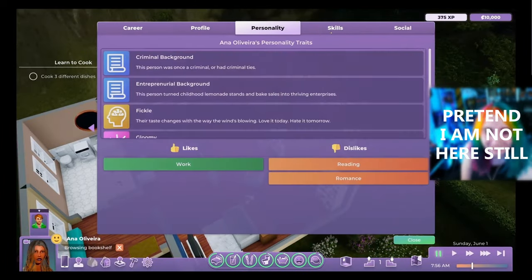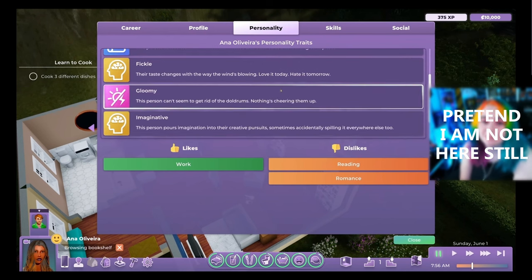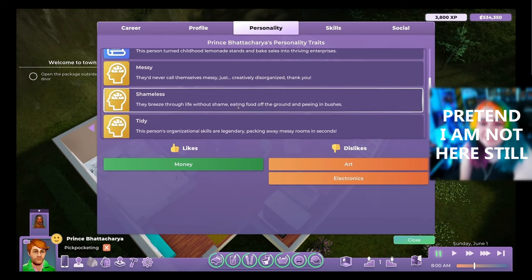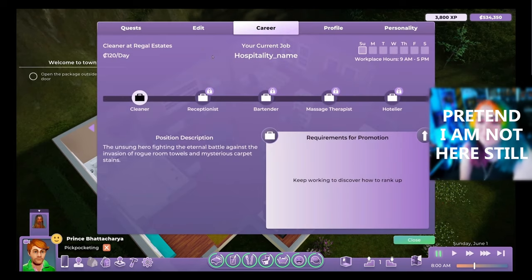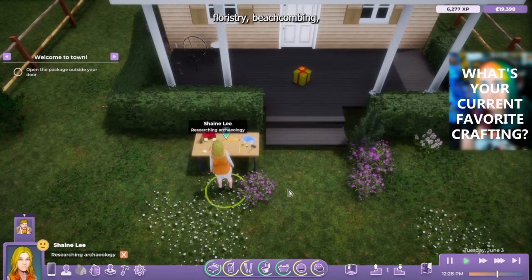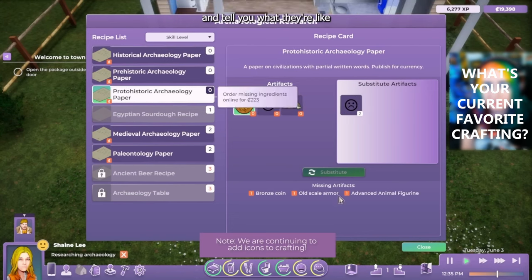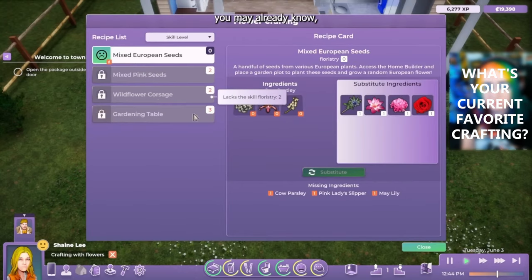We get a really good look at the personality menus, seeing how likes and dislikes work and the many different options each character can have. I like how this looks and think it is well designed. We're also going to take a look at the career page, which shows what you need for promotions and leveling up in your career path. Next, we're going to look at all the crafting categories: there is floristry, beachcombing, jewelry making, and archaeology currently in the game, and you'll be able to see how each works and what you can make.